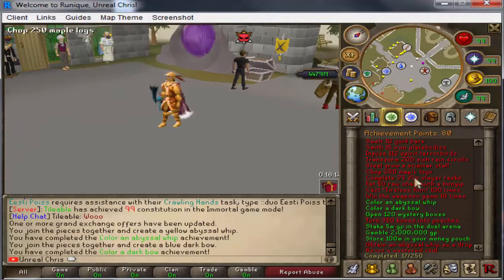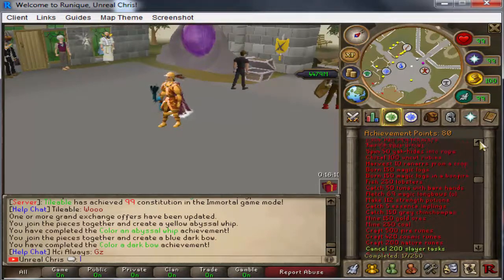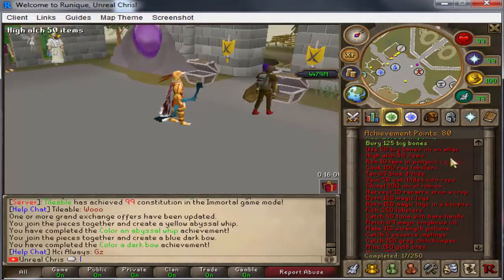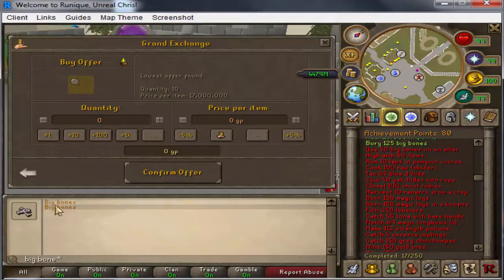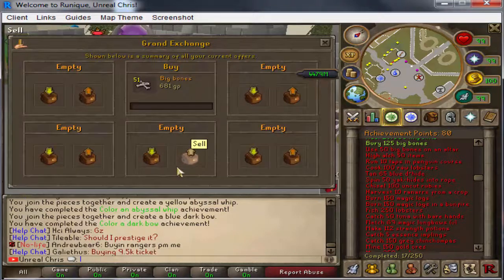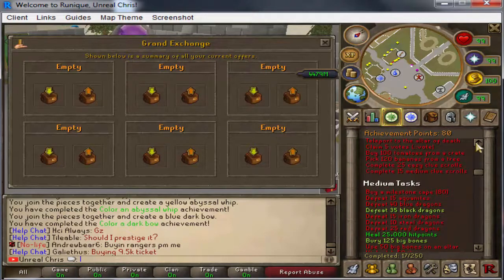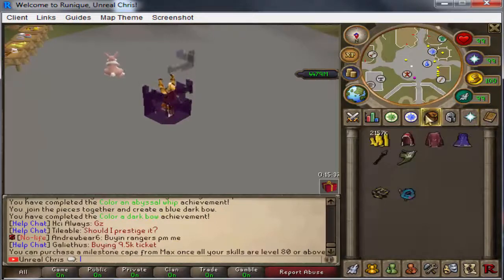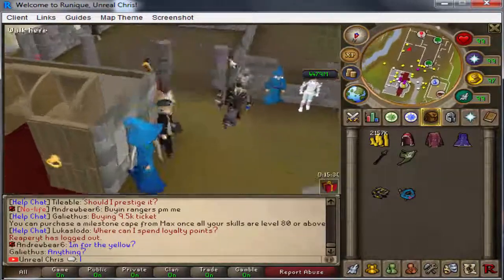We have 80 achievement points so far. Let's see what else we can do: chisel 100 uncut rubies - can do that quickly; high alch 50 times - can do that quickly; 50 big bones - I can definitely do that. Can we literally just buy these? Hopefully my roommate has 50 of those. Let's go buy all of those achievement capes. Sorry if this episode is really boring guys, this is just doing all the ones I can buy off.